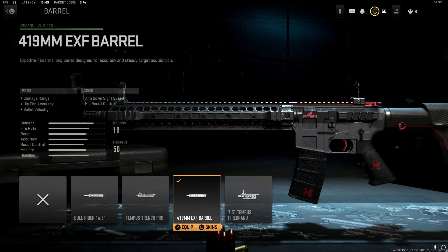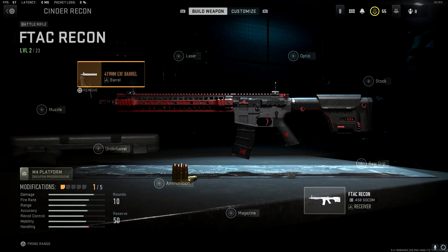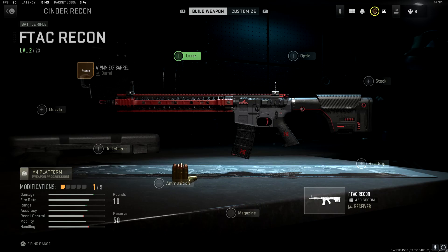One thing that's kind of interesting is you have to click the barrel, then go to skins and select it. But once you do that, you will have it and you can keep this red and black look on your gun, which is really awesome.